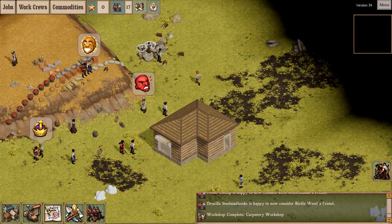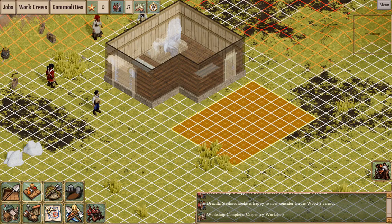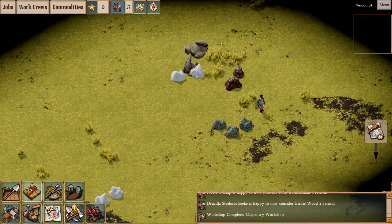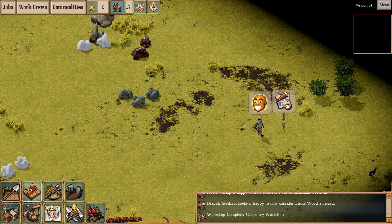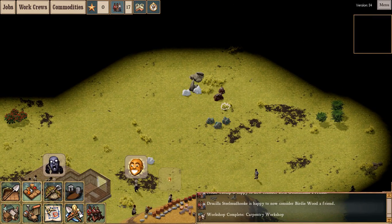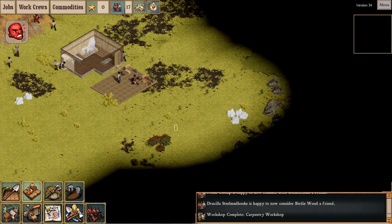Nice complex-looking building — doesn't look like a shoebox. The additional functionality of naturalists now is that they will do things like discover things. Occasionally they will investigate clumps of grass and reveal a mysterious artifact, like a fishy idol or a mysterious object related to occult and eldritch powers. You wouldn't find those without the naturalist. He will also occasionally discover that boulders are actually hematite nodes or other resource nodes — very cool. Without the aid of a naturalist, your colonists would just be hitting rocks blindly.